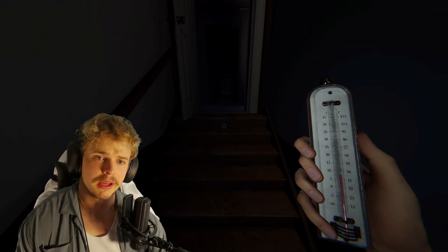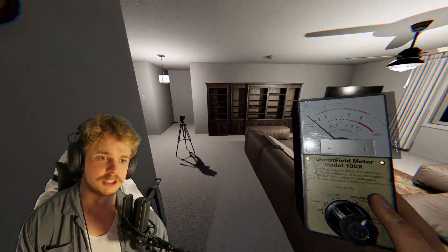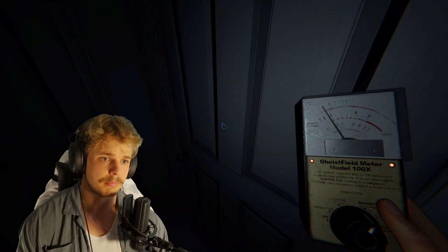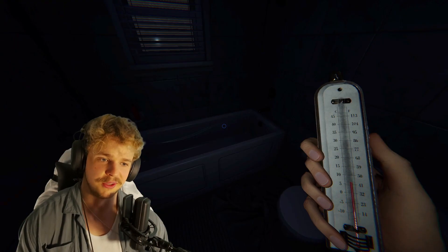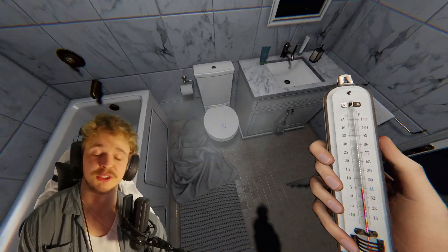What you're going to want to do — and I'll probably do a video on this in the future — is just go into every single room until you find the dropping temps or just an interaction. You can see the EMF going up a little bit, so it's either in this hall or in this toilet. Yep, we have it in the toilet. And we got the breath as well to confirm — that is fantastic.